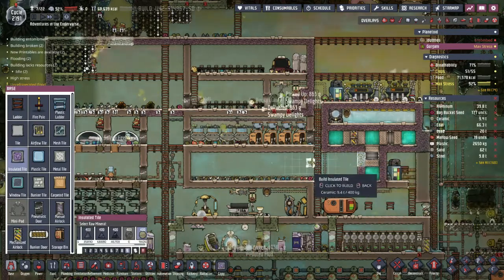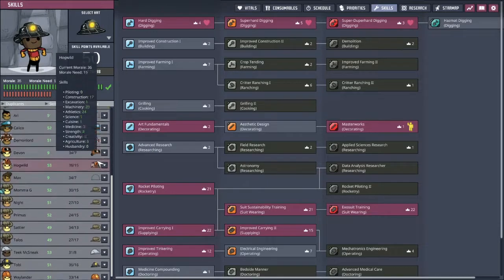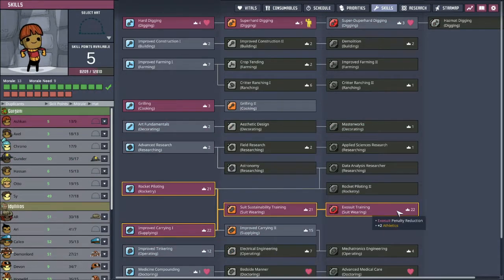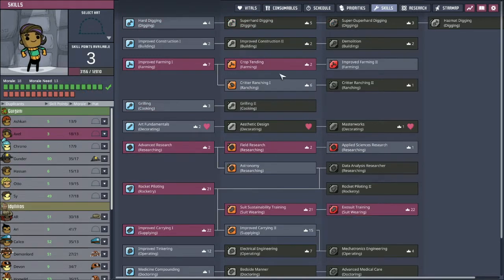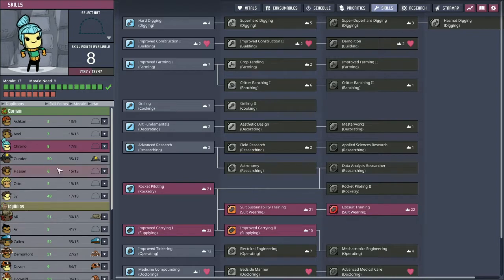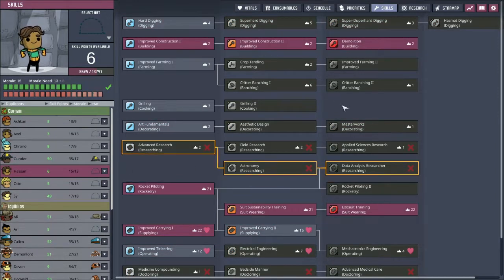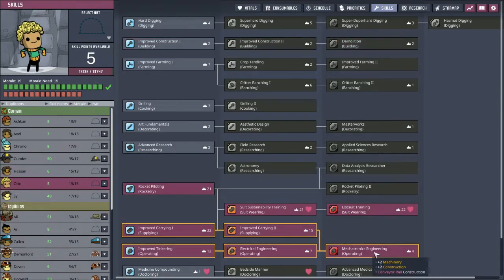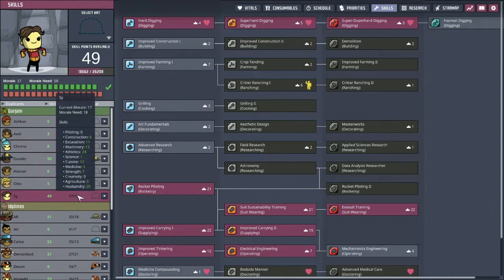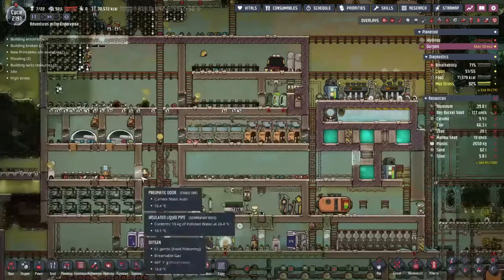As far as colonists on the second colony now: Ashcan is our cook; Axel is our farmer; Krono is our general delivery person; Gunder is our artist and digger, so we may need to change her skills around; Hassan is our demolitionist; Otto is our mechatronics engineer; and Asai is our digger and electrical engineer. We could probably remove electrical engineering from him since his stress is pretty high and just have him do exosuit and digging. We'll probably make some changes around with those skills soon.